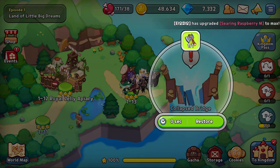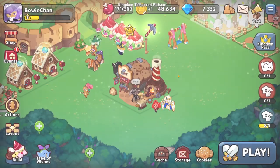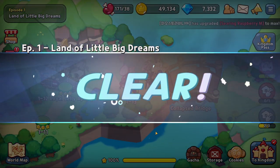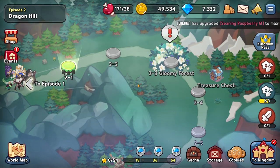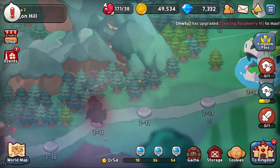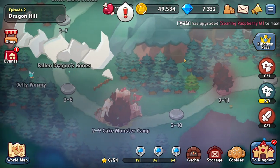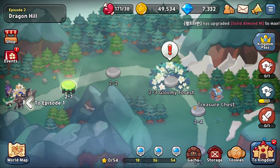Let's take a look — it just needs an axe. Luckily we got one. I clicked the wrong button — you're supposed to click this button. There we go, the bridge is done! With that we reached Episode 2, which looks like a very cool map. We've got a bunch of bosses, Dragon's Heart, this guy again, and more bosses. Very amazing!